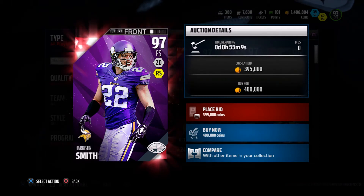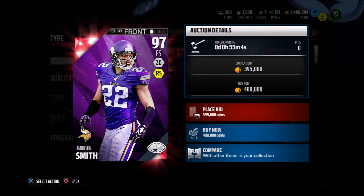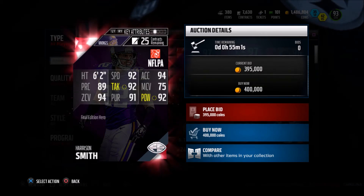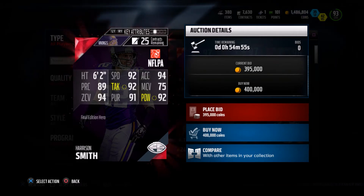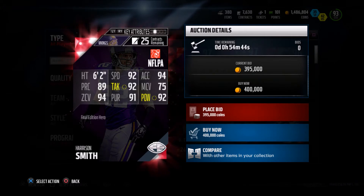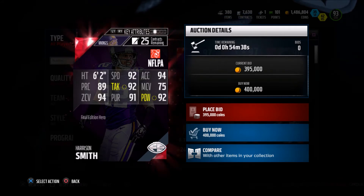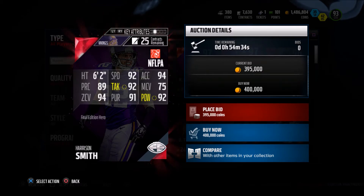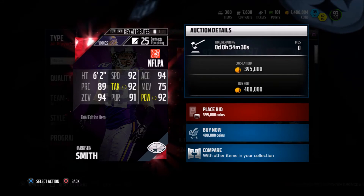We're doing the Final Editions first and we got a good batch. We have a 97 overall free safety Harrison Smith for the Minnesota Vikings. This guy has always had good cards in MUT and I usually use him every year. He's got 92 speed, 6'2", 94 zone, 92 hit power, 75 man, 92 tackle, 89 play rec, and 94 acceleration. He's always been balanced.